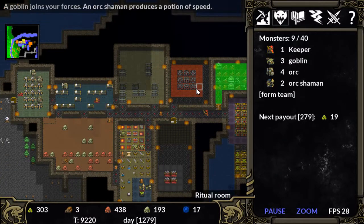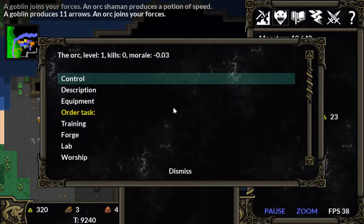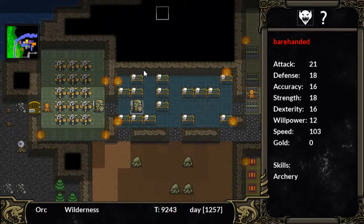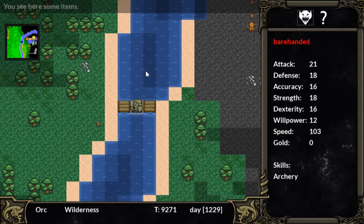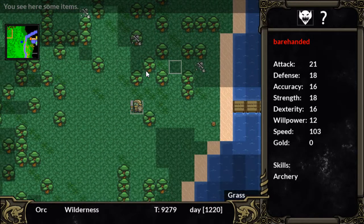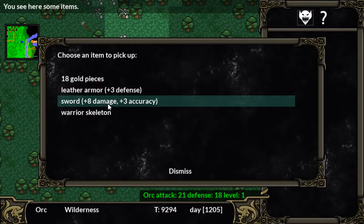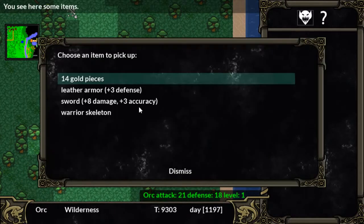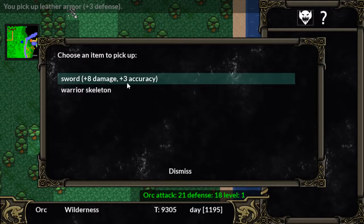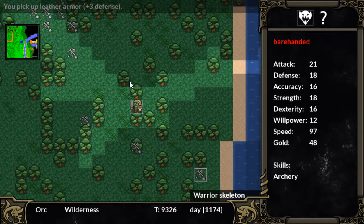It seems to be taking a while for our ritual room to produce some creatures. I think I want to take a single orc and go investigate that human town and see what's left over there. He's barehanded — he's not going to survive if we find anything out there. Maybe we should equip him with some stuff from earlier battles. Wait, is there just money out here? We're going to loot all of this money.